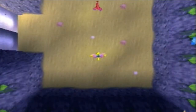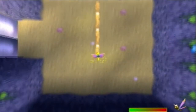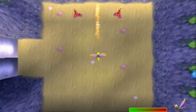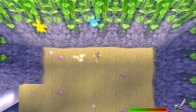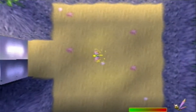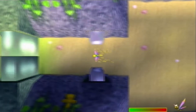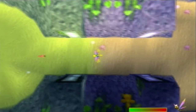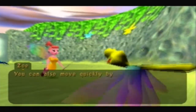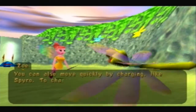Apparently Sparks has this ability to shoot things. It has a limited range, so just bear that in mind. You also get to hear the title theme through all of Sparks' worlds, so get used to that! This is his primary line of attack — it's kind of reliable actually. You can also move quickly by charging, like Spyro. To charge, hold down the square button.